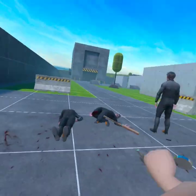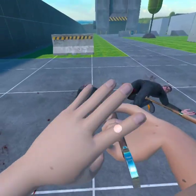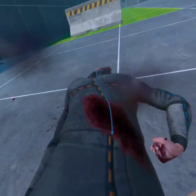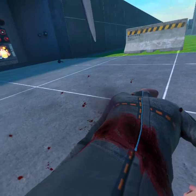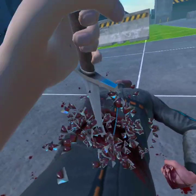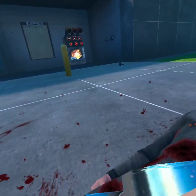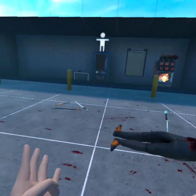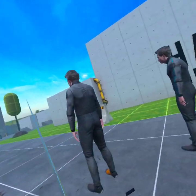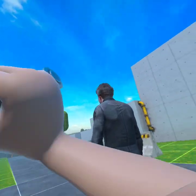Now we've got the Dagger, which is pretty cool because you can hold it upside down like you're stabbing. You can stick it like that. Now we're going to move on to the Bastard Sword, which I believe is the coolest out of all the blades.